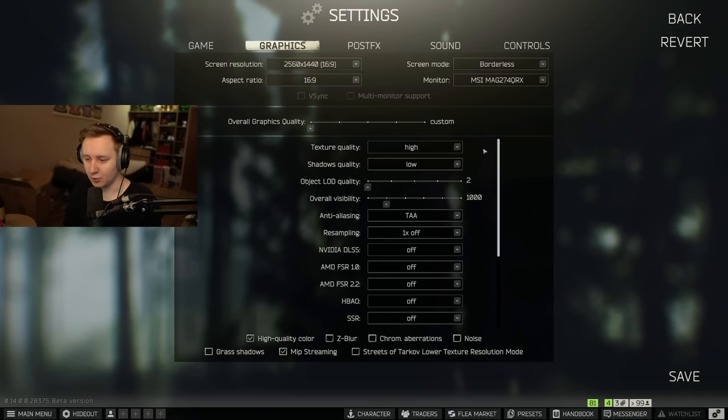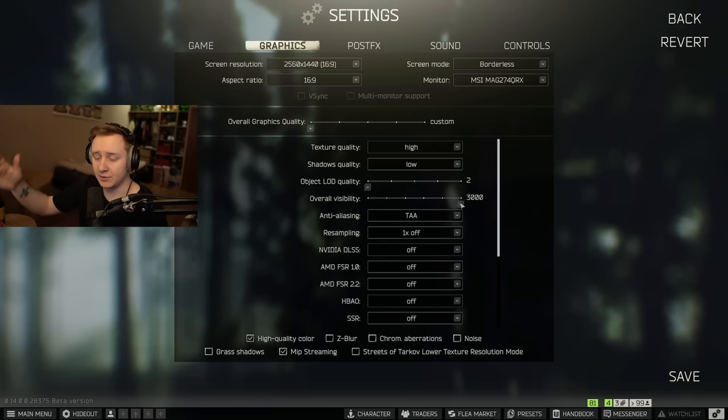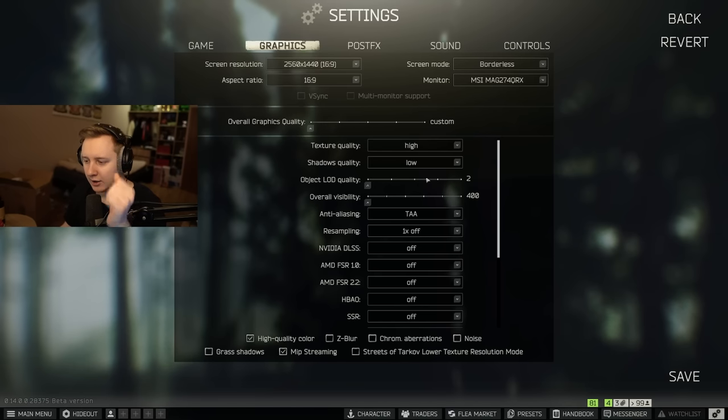Now to the important settings. Object LOD Quality changes the distance at which objects render at higher quality. Overall Visibility changes the distance at which objects render entirely — things like small cans on the floor, rubbish, or small holes in the ground. The higher the number, the farther the render distance. BSG has also manually lowered the distance at which some textures render on Streets of Tarkov. Since both settings greatly improve performance when set low, I highly recommend putting them on minimum, especially on Lighthouse, Streets, and the new map Ground Zero.